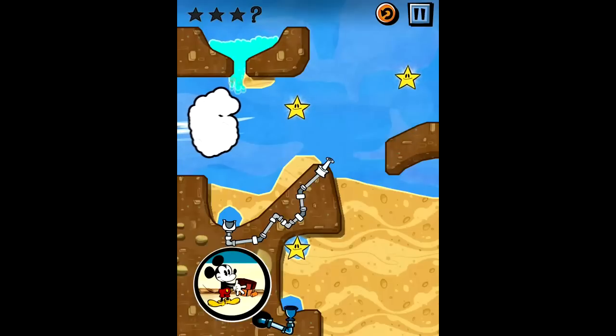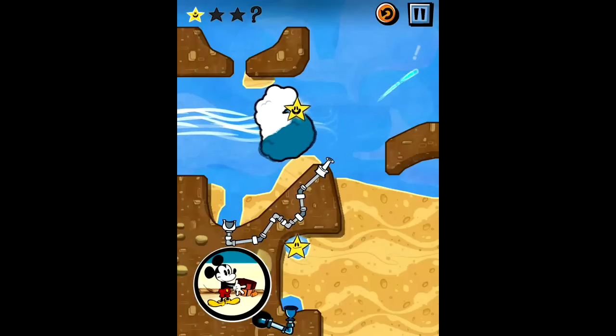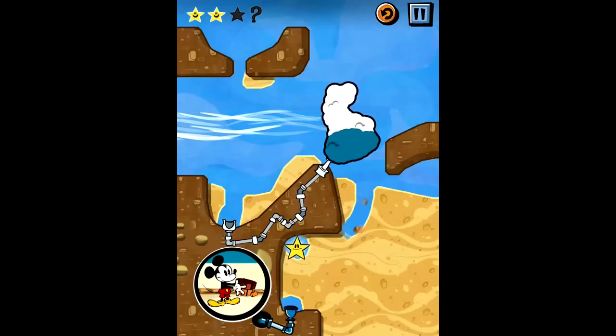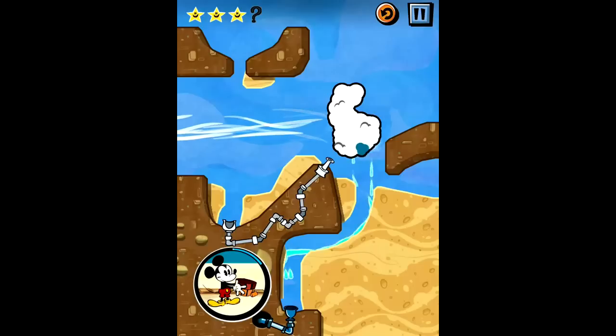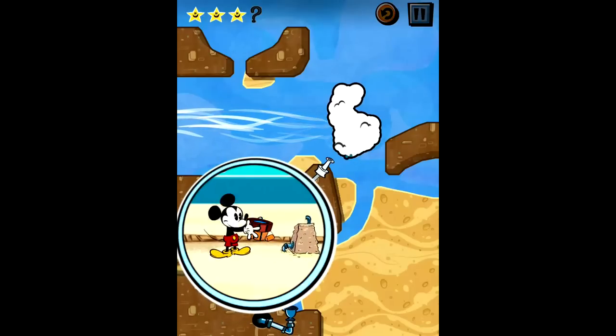It's a scorching summer day, and Mickey has the entrepreneurial idea to sell lemonade to a mob of thirsty clientele. The only problem is that he's short of precious H2O. Naturally, it's up to you to aid him as he fills his bucket, and humorously sends lemons to their doom.